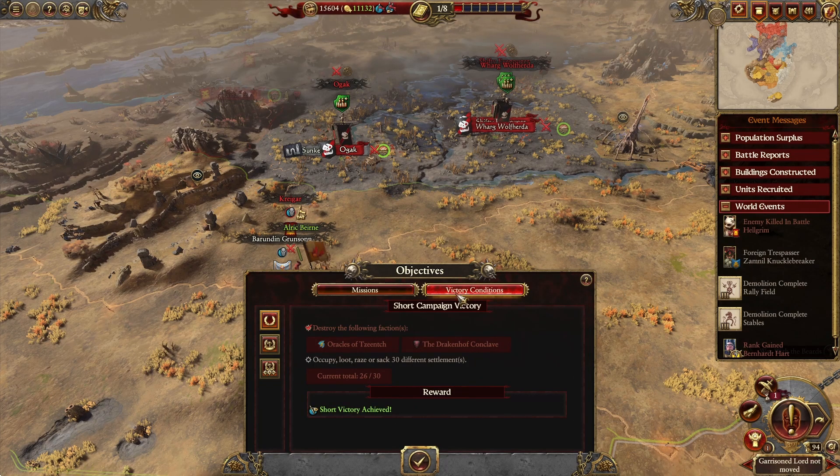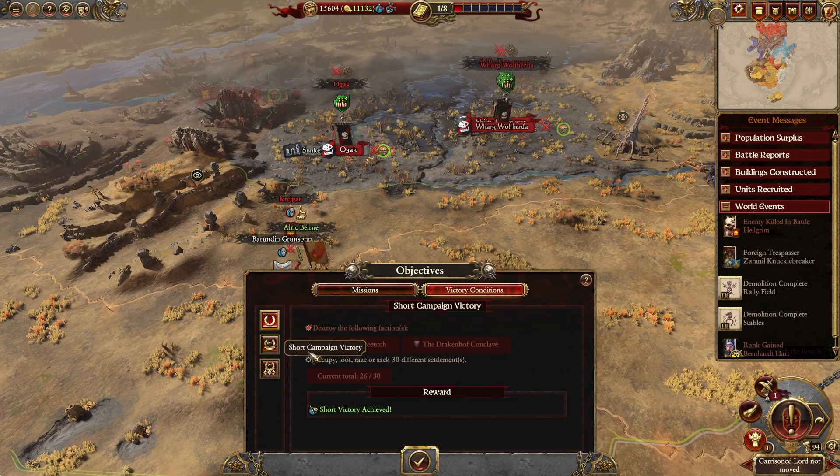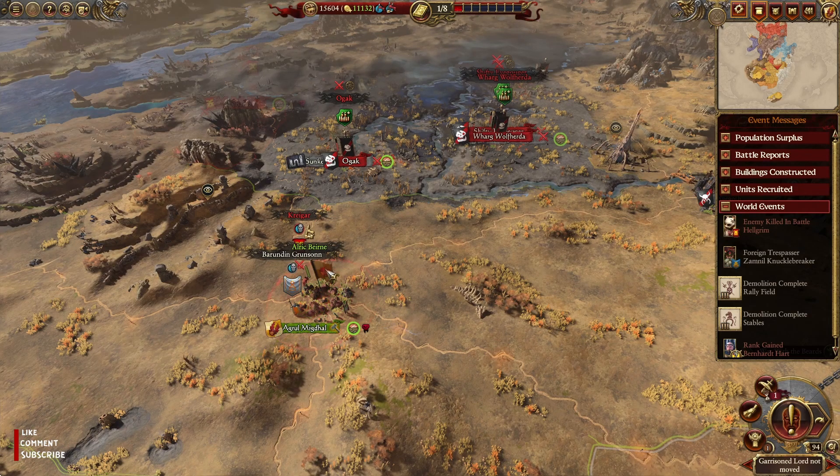Checking the winning conditions — it's a long campaign. The Empire... Our campaign is pretty easy. The long one is just basically to invade the Empire and take it to ruin. Interesting.